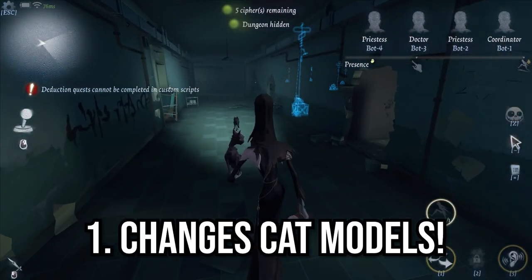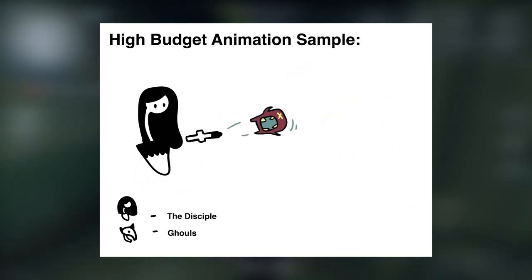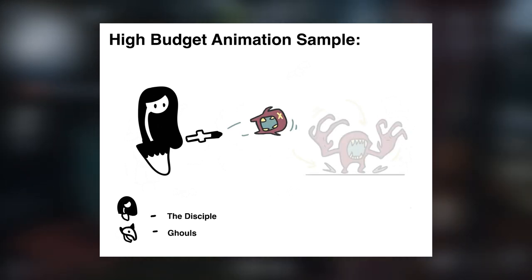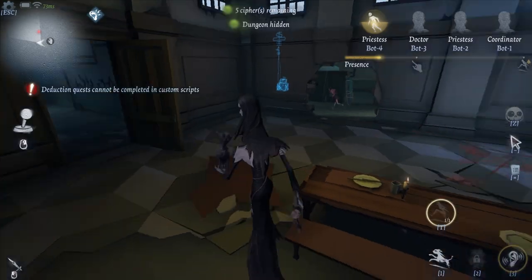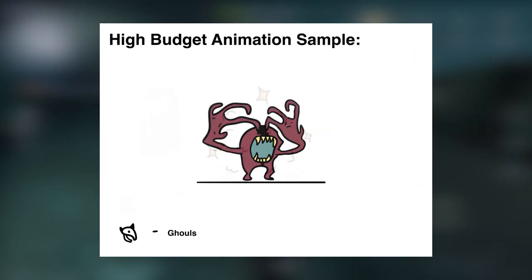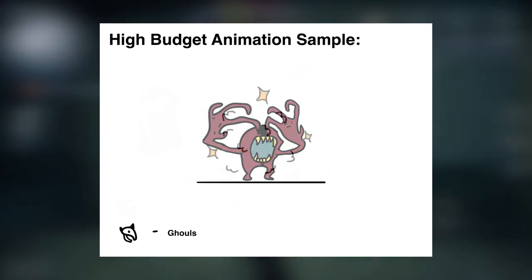Instead of her trusty black feline friends, she instead throws a horrific ghoul to a target location. The ghoul will start cute and small, but will grow in size as it travels farther away from Anne, gaining more monstrous qualities along the way. The size of the ghoul doesn't increase the hitbox radius of the skill though, so don't worry about that. Number 2, it changes the way the cats split into two. Instead of being lazy and just copy-pasting the model of the ghoul, the ghoul will rip itself open, splitting itself into two smaller but distinct versions of the original ghoul. These two will then travel in opposite directions from one another.